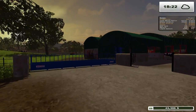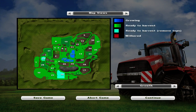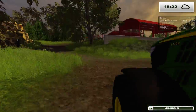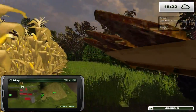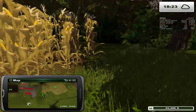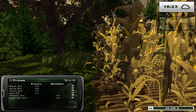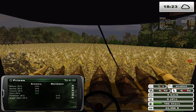We have a few things to deal with today. First of all, we have this cornfield way down here — field 24. We're already down here and this guy is currently running, making a heck of a noise. We have our corn header on here for our New Holland, and I figure we should go ahead and harvest this corn. There's actually a great demand for corn at the brewery right now. Let's see if we can get this field done by the end of this episode — let's hop into our New Holland.